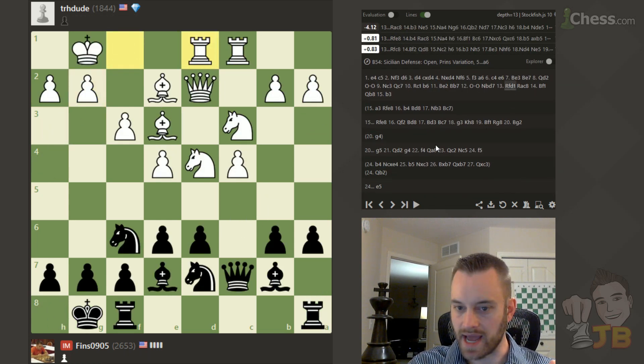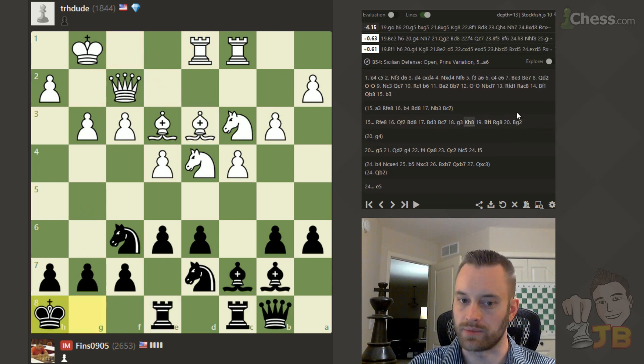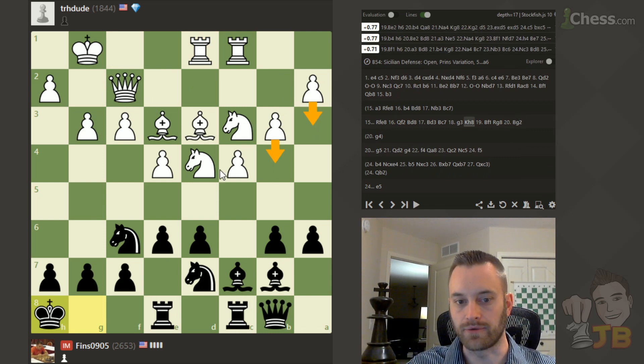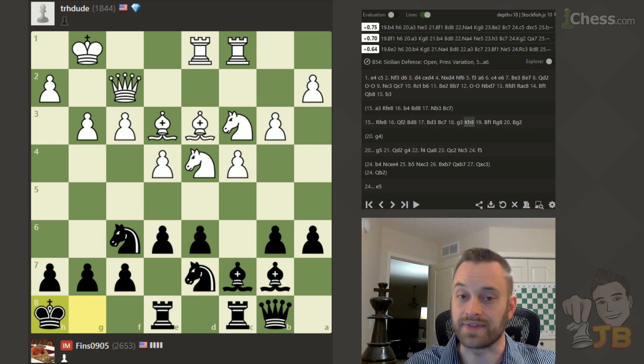Interesting hedgehog game — hope you guys enjoyed that. If you're White in these formations, don't wait to choose a plan and don't shuttle your pieces back and forth. Your chances lie on the queenside — try to play a3, b4, knight b3, possibly a4-a5 eventually. See my hedgehog video if you're curious about how to implement that. You can even try a plan to stop Black from playing bishop d8 to c7 by attacking the pawn on d6 — withdrawing the knight to b3 really quickly. Those are all better options. Thanks for watching guys — I'll be back again soon with another video, bye!